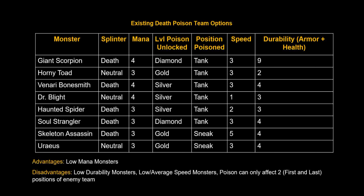Additionally, the team's average speed is three or less, with the only exception being the Skeleton Assassin, so it's not a very fast team. And if you look at where the attacks can poison your opponent, it really can only affect two positions — the first and the last position of your opponent's team. This is probably why this team is not seen in the meta today because of these many disadvantages.